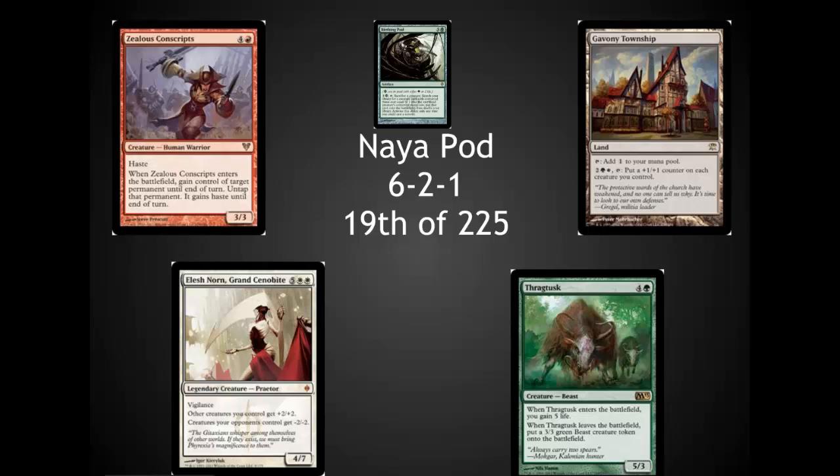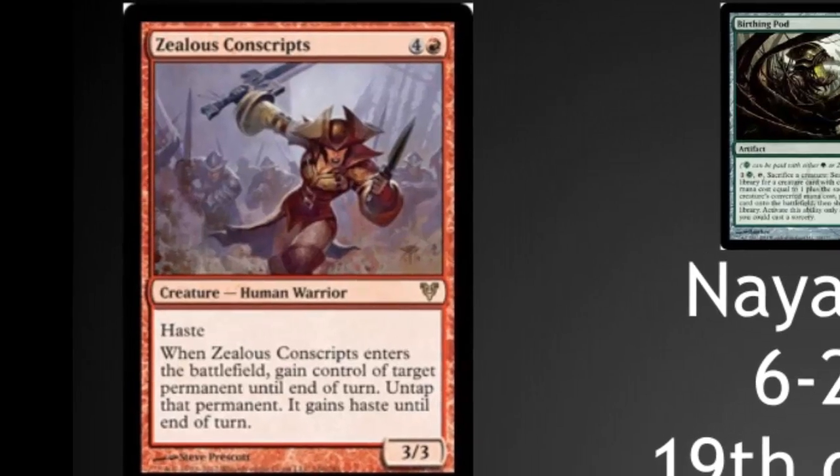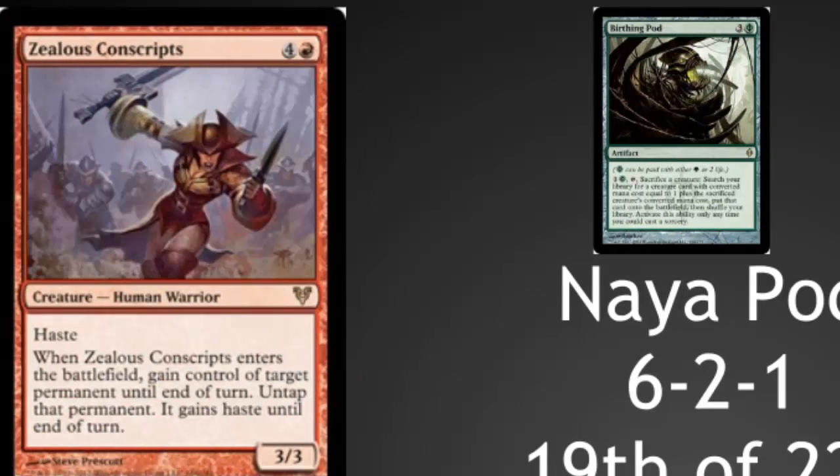There are several strong cards in this deck that I'd like to highlight. First, Zealous Conscripts won me several games. The ability to grab one of my opponent's permanents, often a titan or a zombie, and attack them with it swung games around. Having a Birthing Pod in play with Zealous Conscripts was even better, because then I could sacrifice their high-priced permanent to go get something large, like Elesh Norn.